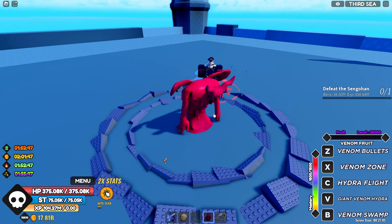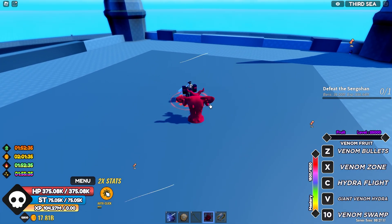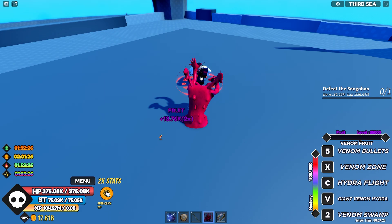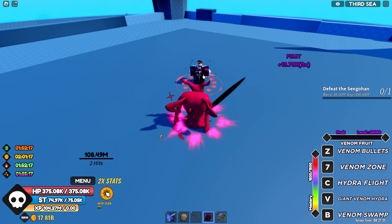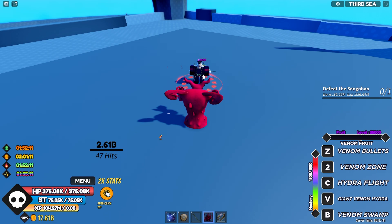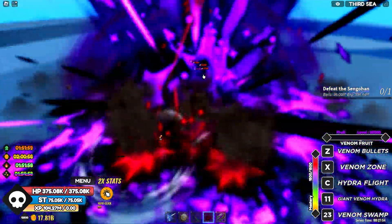It seems like Phoenix is a little bit better option — we'll see how much damage we deal spamming all the skills. With Conqueror's Haki, normal hit is 43 million. Venom Bullets — 1.8 billion already. Venom Zone — 2.6 billion, way more! Giant Venom Hydra — 2.7 billion. And Venom Swamp — pressed a little too early.